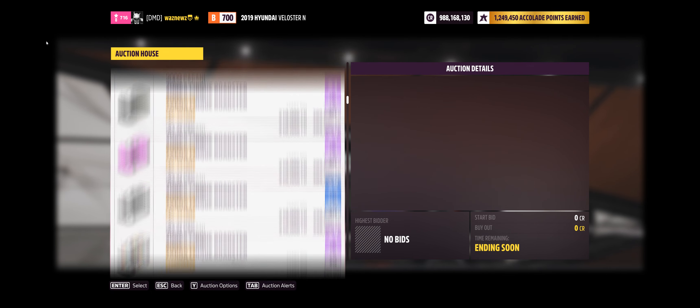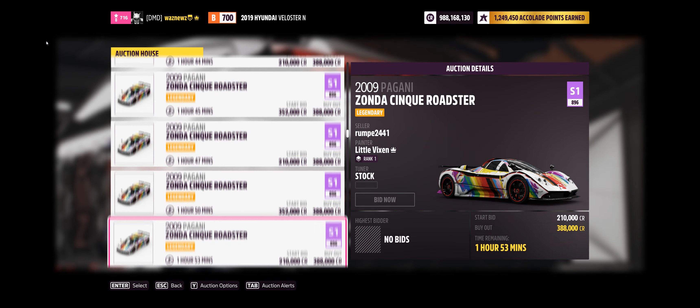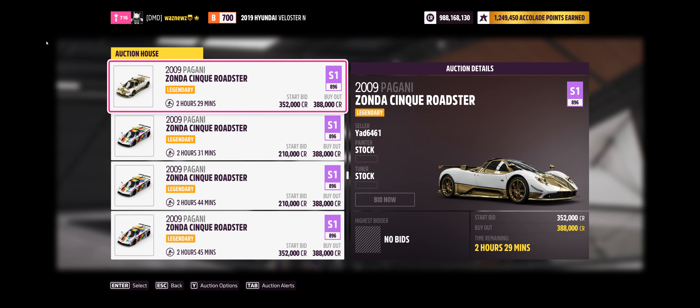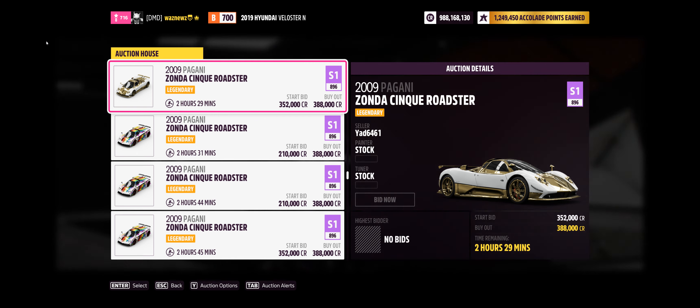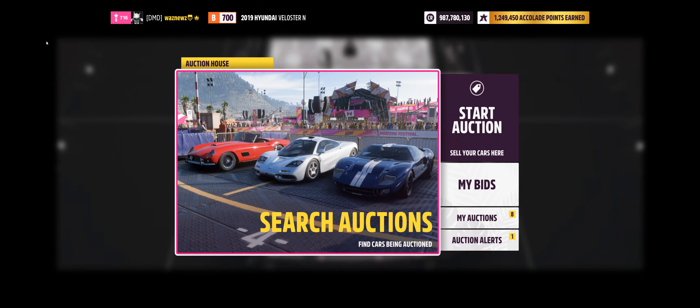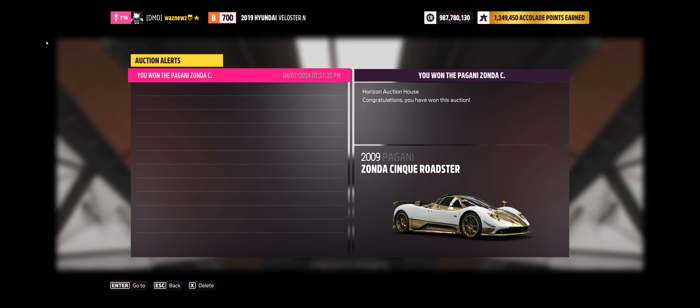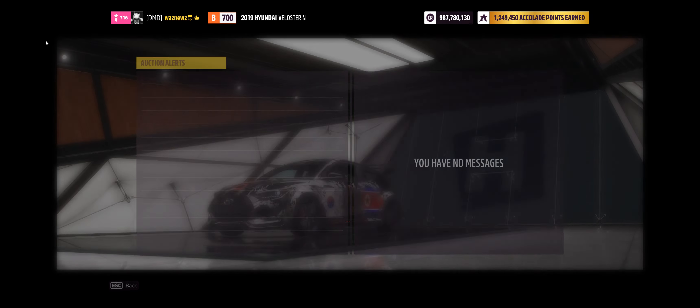They're all the Cinque Roadster and they all have the same paint job. I'm guessing it's one of those we got as a gift. That one is stock, so I'll buy it out and collect the car. This is another annoying thing about Forza — I bought and claimed the car, and then I got an auction alert saying I'd won the bid for the Pagani I just collected.